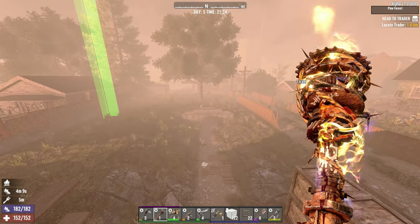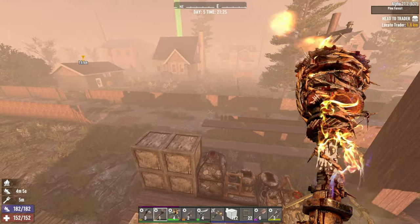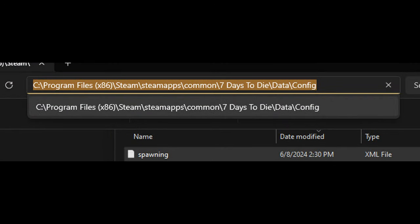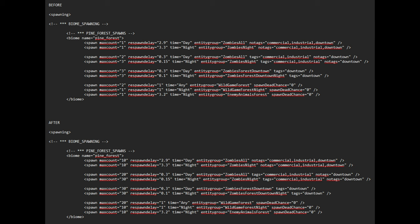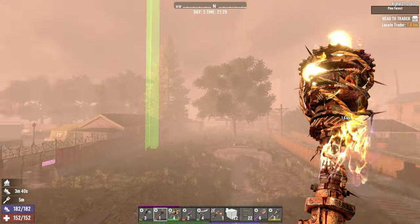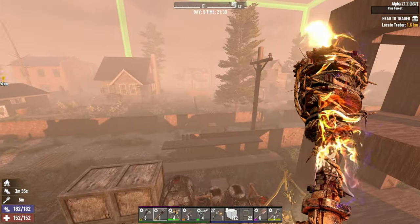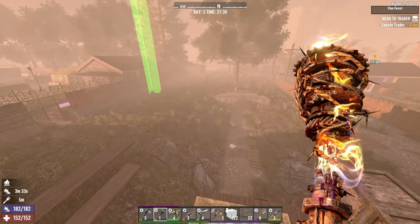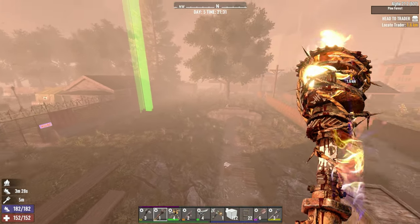What makes this different is I have modified the spawns.xml file to reflect 10 times the amount of spawns. It also does the max. So whatever it was — say in the green zone, if you had one spawn per every three minutes, it's now 10 spawns per every three minutes. For wandering hordes, instead of a spawn of four, it's now a spawn of 40.